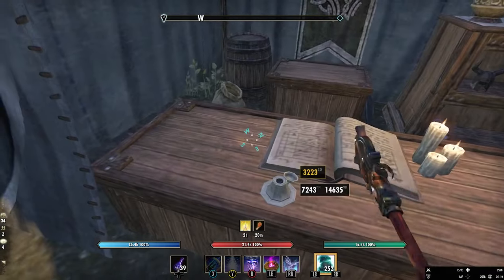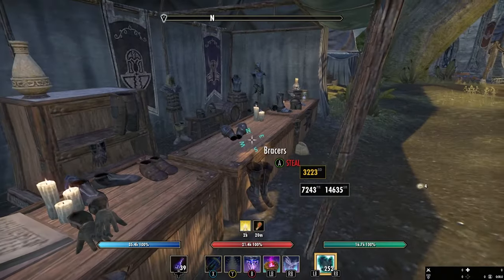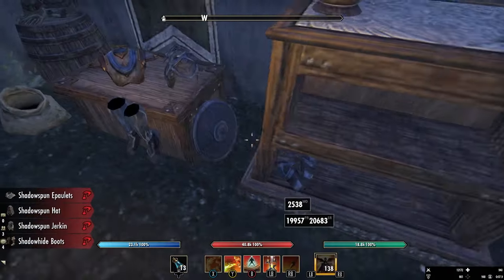Once you have cleared out all of the items, log out and then log back in. By doing this, you will reset all of the surrounding area and the racks and tables will be full of more items.